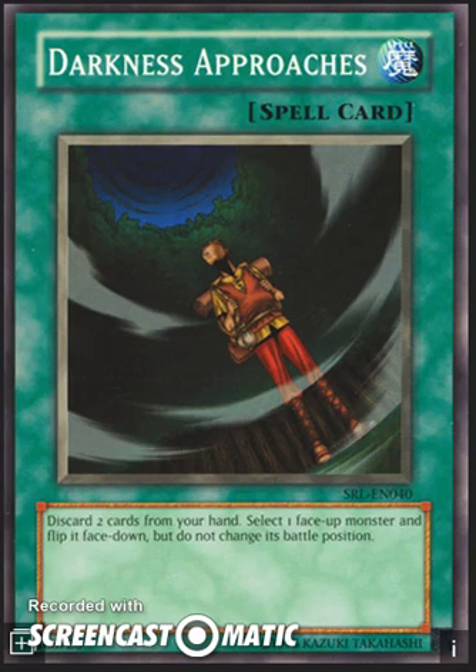Darkness Approaches is a very interesting card because it's basically a very odd Book of Moon. To read you the effect: you discard two cards from your hand, you select one face-up monster, and you flip it face-down but you do not change its battle position.